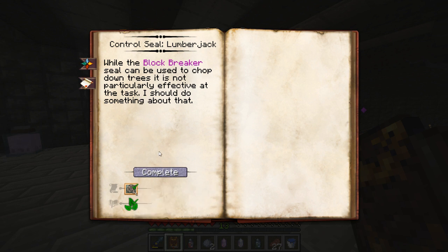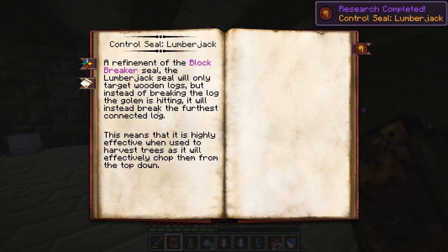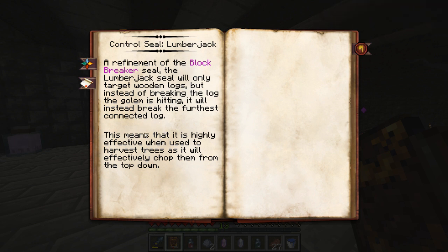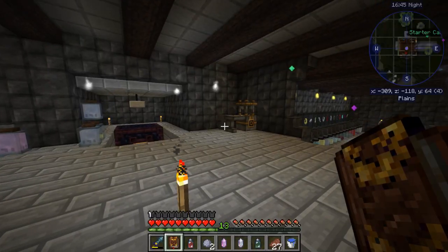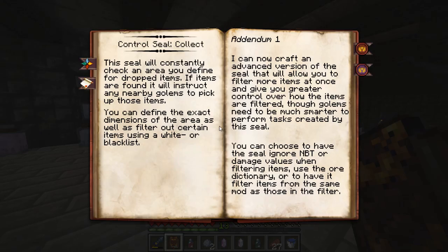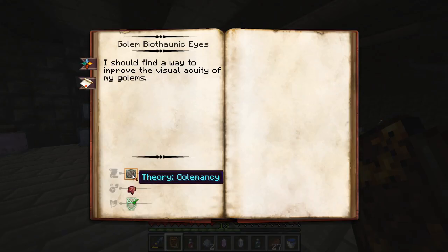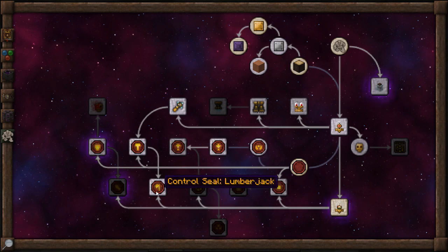Golems will retain their rank - interesting, so they have levels. Lumberjack - there we go! While the block breaker seal can be used to chop down trees, it's not particularly effective. A refinement of the block breaker seal, the lumberjack seal will only target wooden logs but instead of breaking the log the golem is hitting, it'll break the furthest one. There's a new page added - advanced version of the seal. I'm all out of theories now.